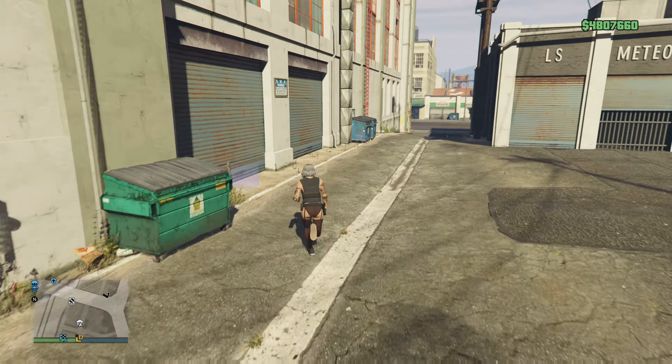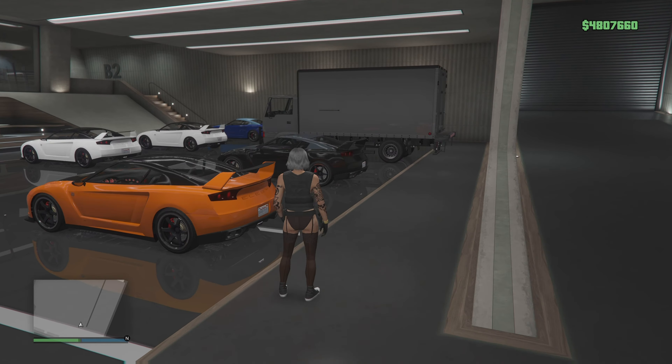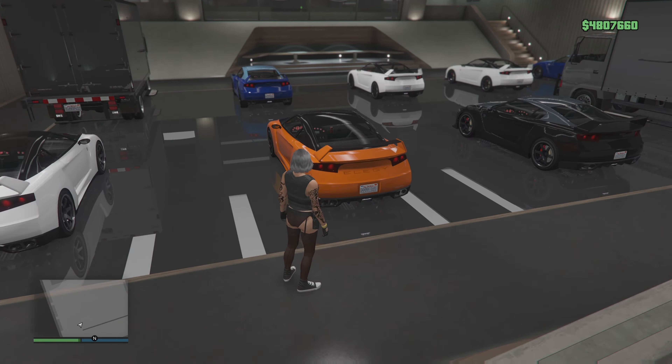Teleport back to your nightclub, then go to basement level 2. As you can see, now I have two custom mules.